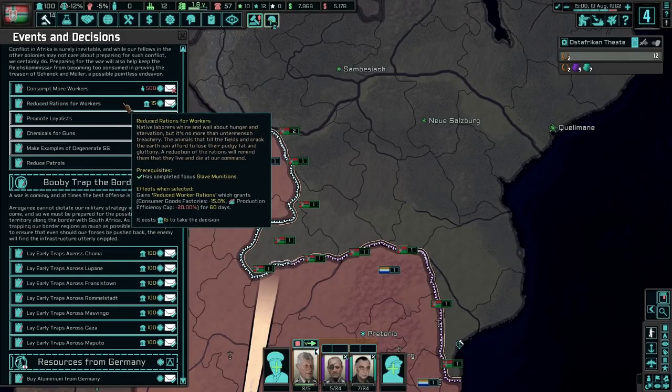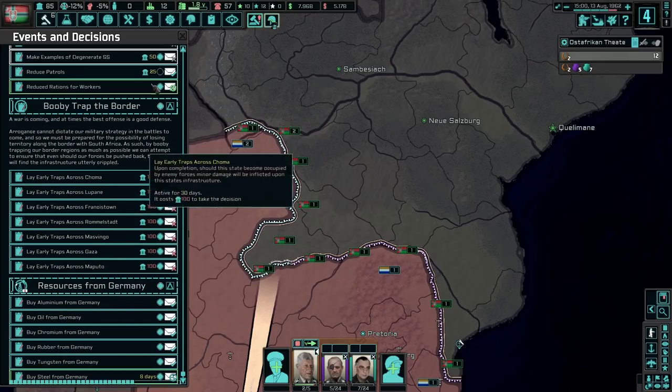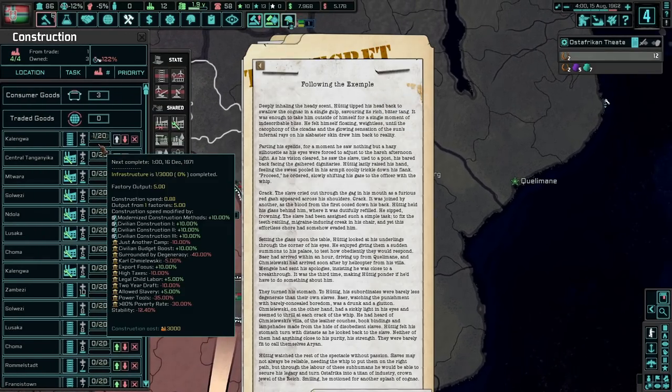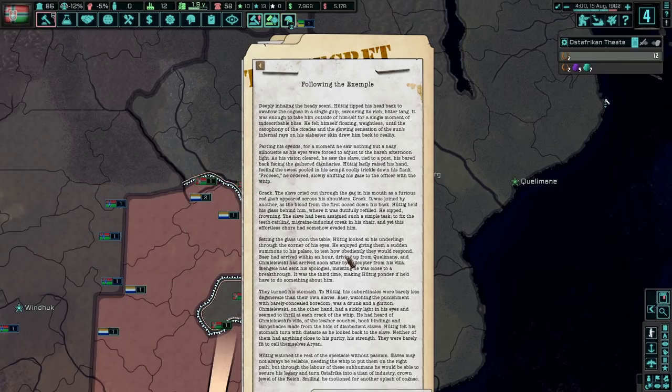Research — we're going to transition to computers and improve jet fighters. We have basically tanks and divisions. I might go with land doctrine in a certain direction once research is done. Building a stockpile — yes please. What do we want? Reduce patrols? Reduce rations for workers? We don't need rations — it's only 15 political power. Following the example — hey, we can maybe build a road. Look at that — in like nine years. Let's do nine years then.